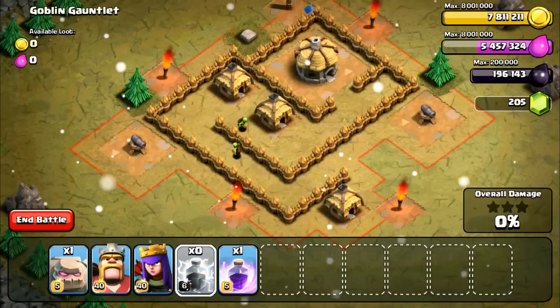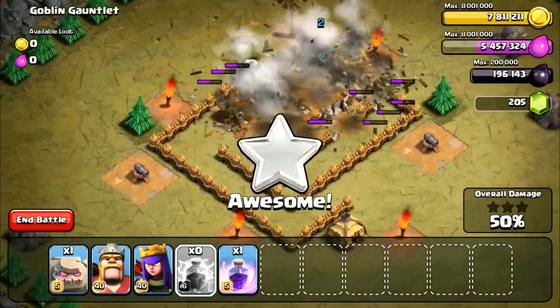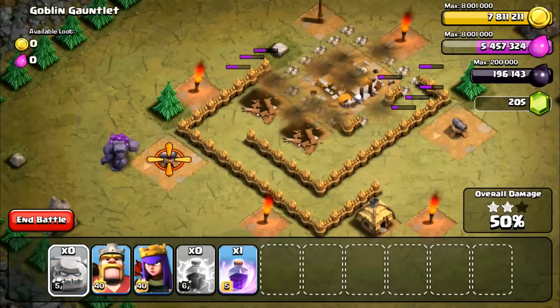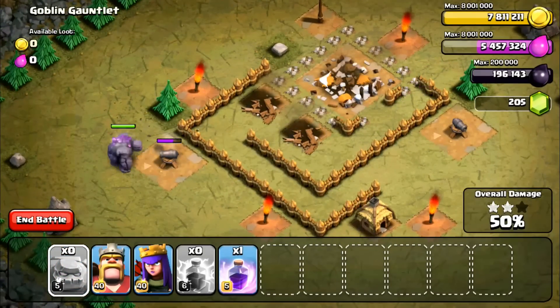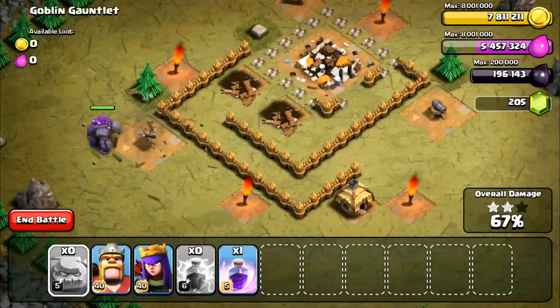You're gonna take your four lightning spells — they have to be max level — and drop them all in that town hall. They weren't suspecting that, were they? Boom! All they have left is two cannons and that little hut. Look at those walls — you definitely need those walls broken so you can get into all those buildings that are left.